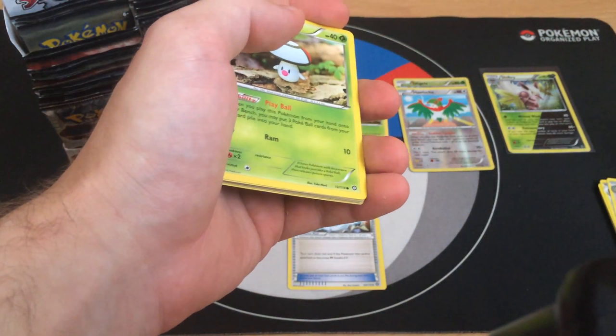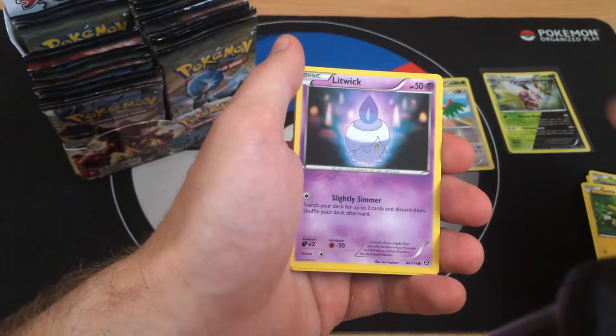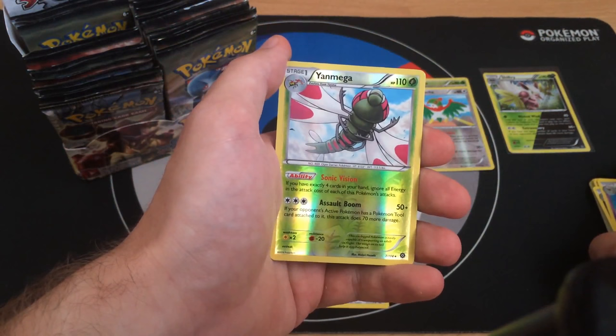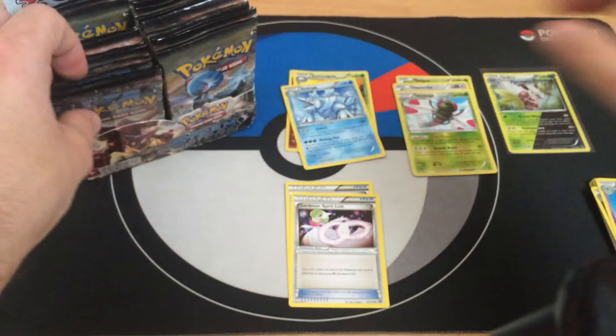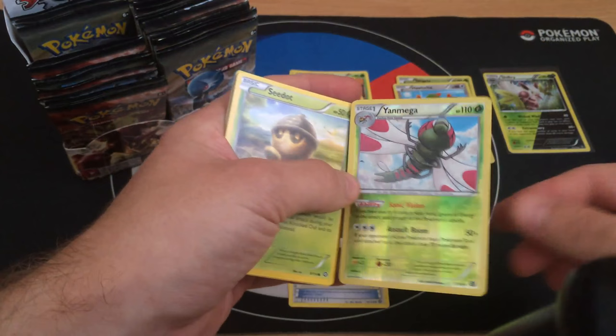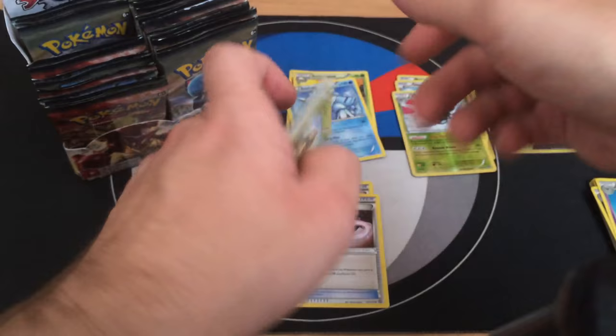Getting Xerneas Break would definitely be a pretty good pull - I'm looking for two of those. Pack three: Foongus, Joltik, Litwick, Ponyta, Marill, Zweilous, Drifblim, Guard Whistle Spirit Link. The reverse is Yanmega - a very good pull! The rare is Aerodactyl. Yanmega is a very good card. With Sonic Vision, if you have exactly four cards in your hand, you can ignore all energies to attack and hit for 120 if your opponent's active Pokemon has a tool attached.